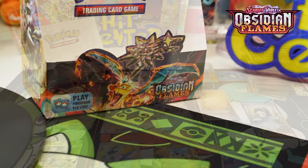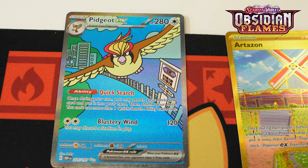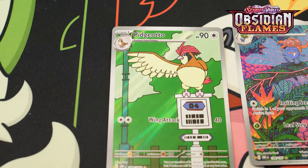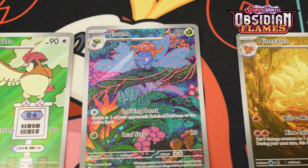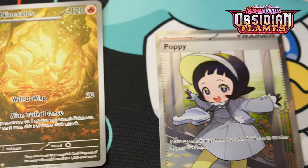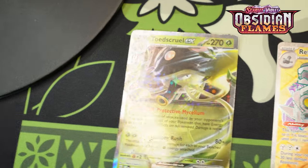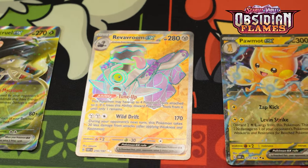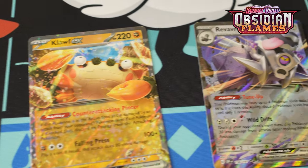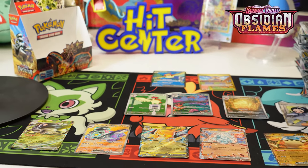One booster box of Obsidian Flames - here are the big hitters. The Pidgeot EX special illustration, the Arcanine gold card, three regular special illustrations: Pidgeotto, Gloom, and Ninetales - definitely my favorite regular illustration. We got a Poppy trainer full art, and six EXes: Toadscool, Revaroom full art EX, Palafin, Ice Cube, Clawf, and a Revaroom. Twelve hits in total - thanks for checking this out, I'll see you on the next one!